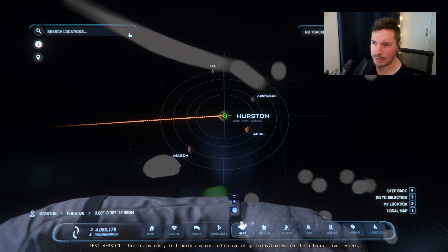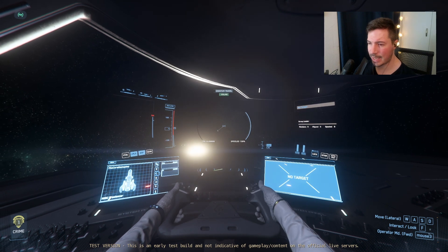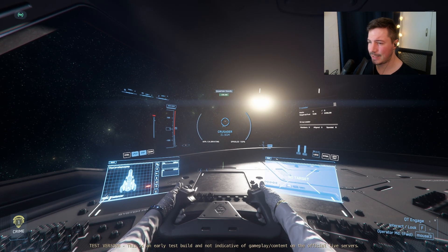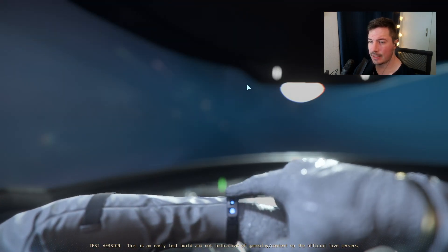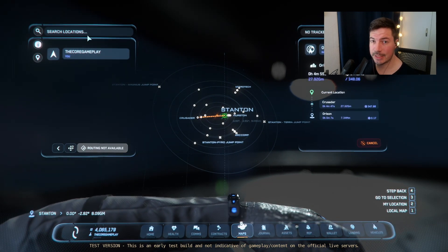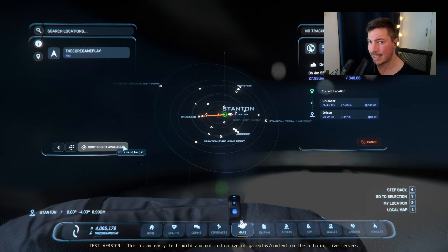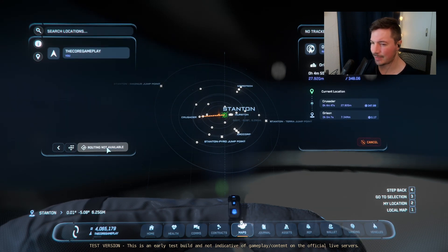It can still be a little finicky, so just delete your words and press the X. Also, if your route won't set on the star map, sometimes all you need to do is go to a station or an OM marker first, and then it will be able to find a route. So if it doesn't work, just fly to an OM or a station and you should be able to find your route.